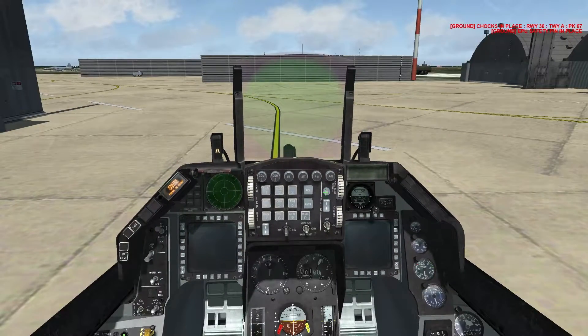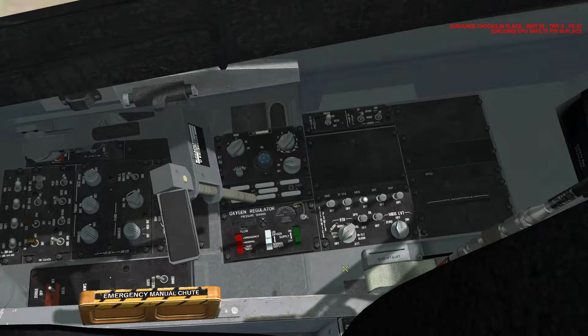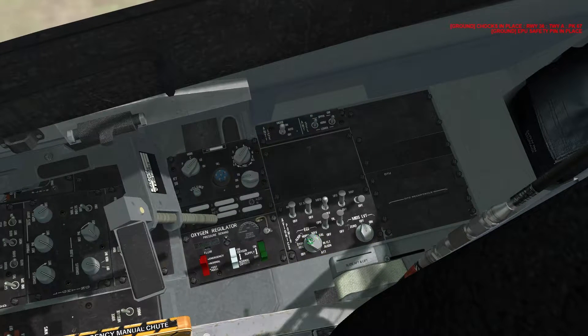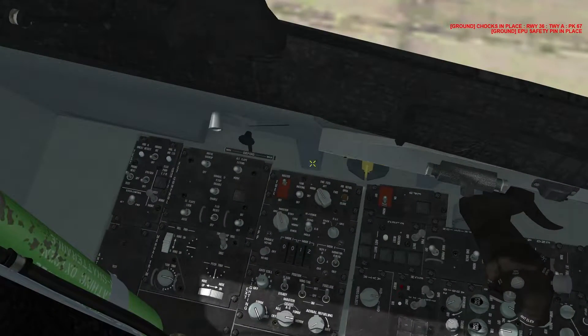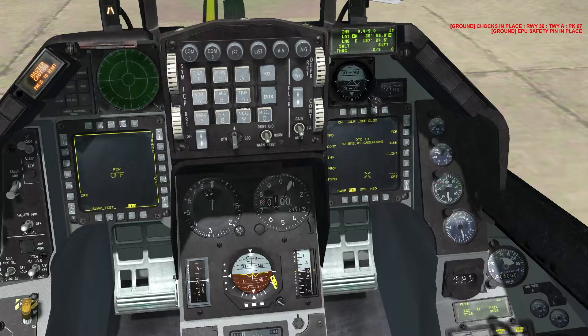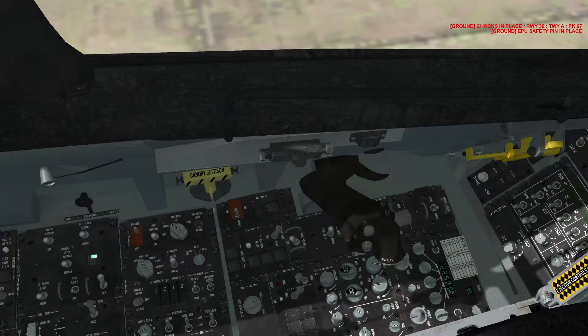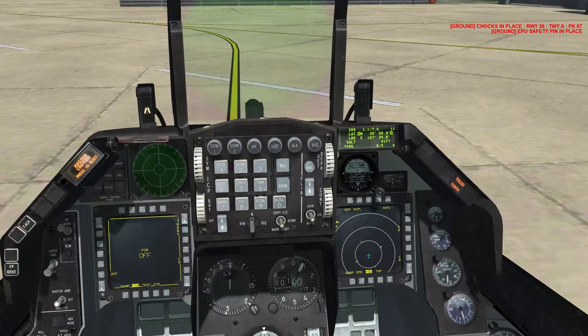We don't have any tanks — only about 6,000 pounds of fuel. The generators are now on. When I start up the airplane — I run Block 30s — I like to have my INS starting to align and avionics on. It takes about 4 minutes to align a normal INS. Then we do a little FLCS reset and cycle our flight controls to get the hydraulic fluid moving and warmed up. Then we load our DTC and run a FLCS BIT to prevent any FLCS issues in the air.